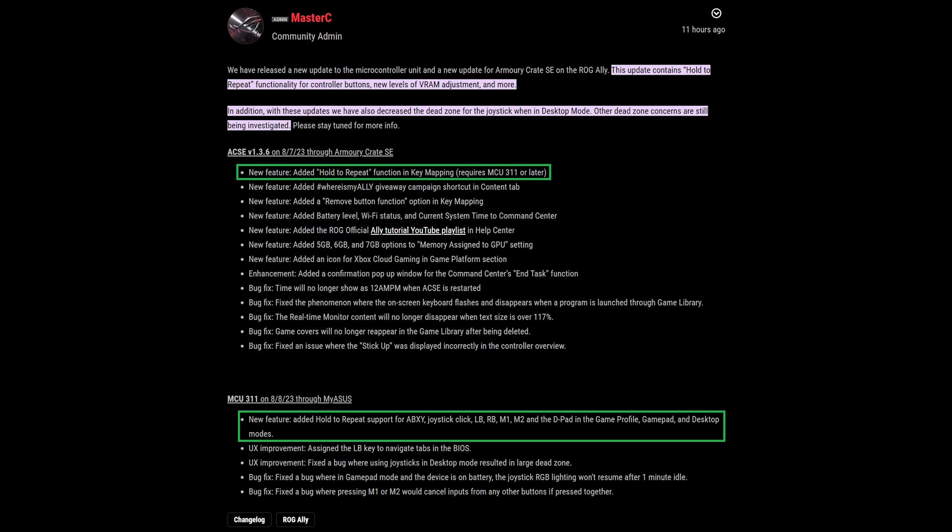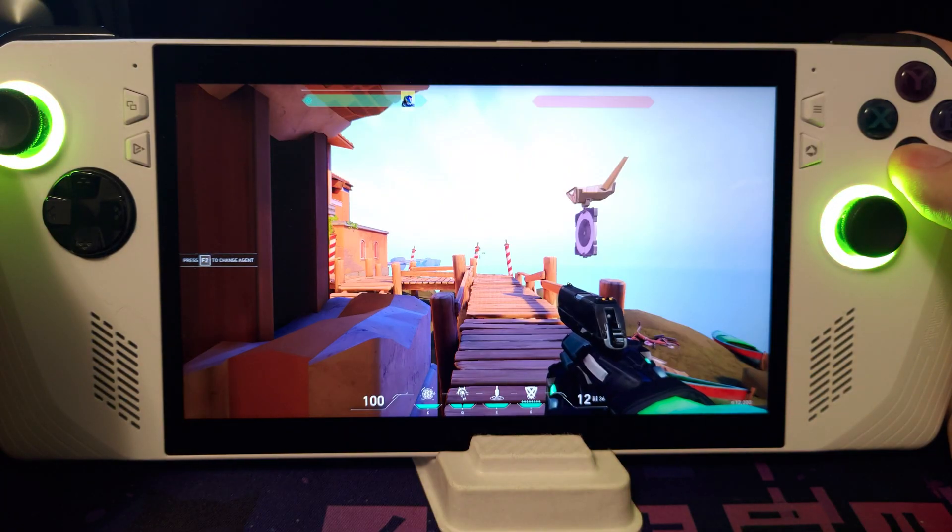A new feature now allows you to hold down a key, which causes it to repeat. Think of it as Turbo Mode. This feature only works on A, B, X, Y, the joystick clicks, left and right bumpers, M1, M2, and the D-Pad buttons. I'm going to demonstrate what that looks like in this video.